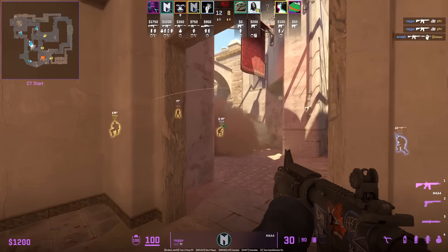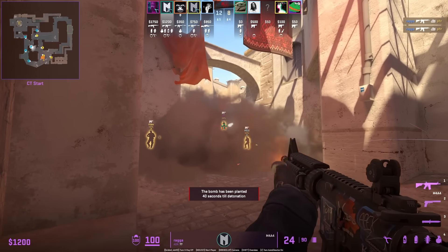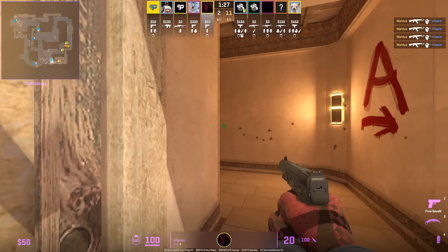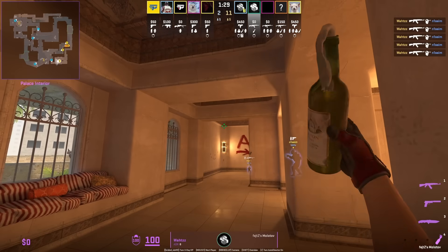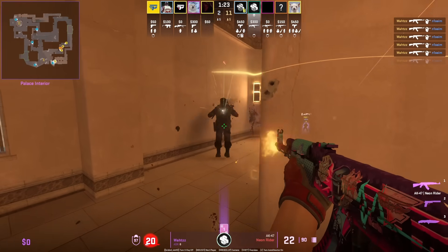If the T's smoke you off jungle, one play you can make is to jump so you can see over the smoke towards palace and spot the T on balcony. This is a good off angle for two reasons: one, the T coming around this corner is not going to inspect you this close, and two, as the T's run to throw their molotov, they won't have their weapon out, which gives you the chance to jump on them.